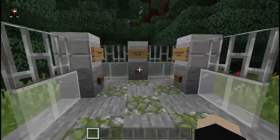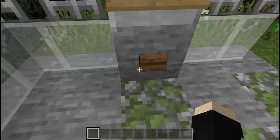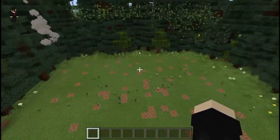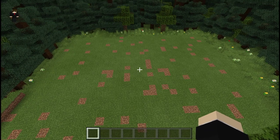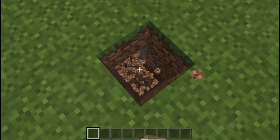We actually have a button here that can deconstruct the house. Let me push it — boom! And there we go — look at that, it's now gone! The items have been cleared. As you can see it's pretty cool and amazing.